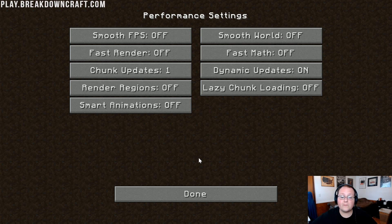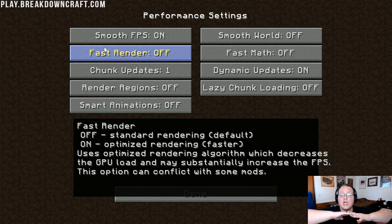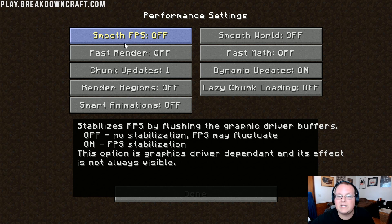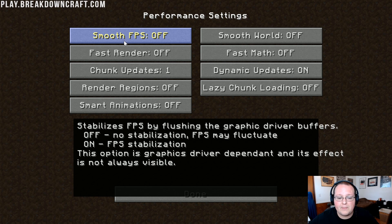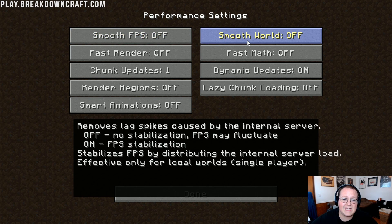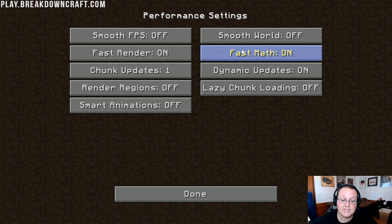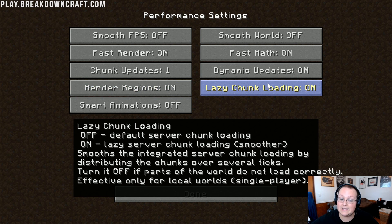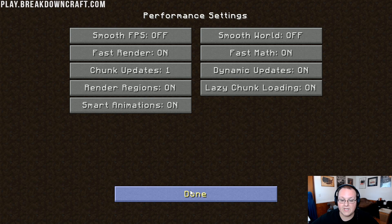Now come over to the Performance tab. I would recommend turning on Smooth FPS, because you want your FPS to be silky smooth — but we'll leave it off for now to see what our FPS actually goes up to. However, if you're having lag spikes, turn Smooth FPS on. Smooth World — same thing, I'd recommend turning that on, but it stabilizes FPS. Fast Rendering needs to be On. Fast Math needs to be On. Chunk Updates needs to be set to 1. Dynamic Updates needs to be On — it loads the world while you're standing still and loads less while you're moving to improve FPS. Render Regions needs to be On. Lazy Chunk Loading needs to be On. Smart Animations needs to be On. Click Done.